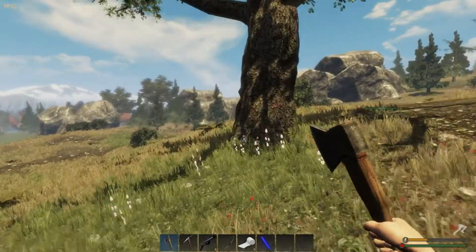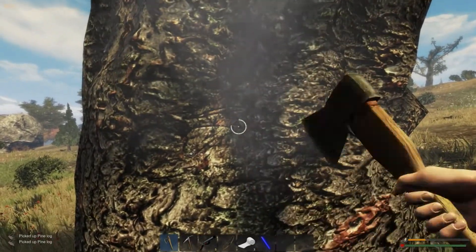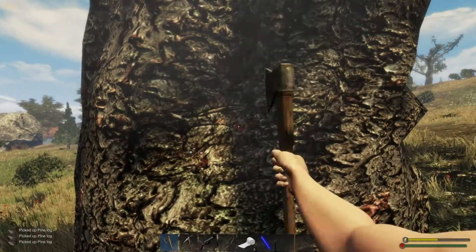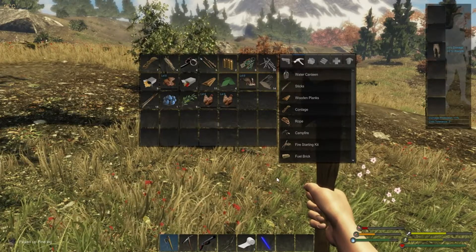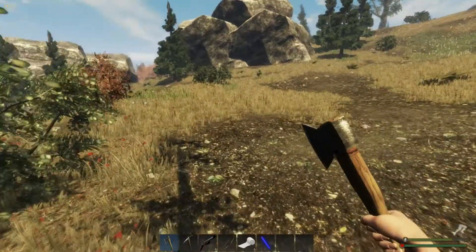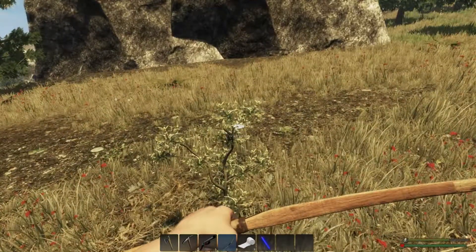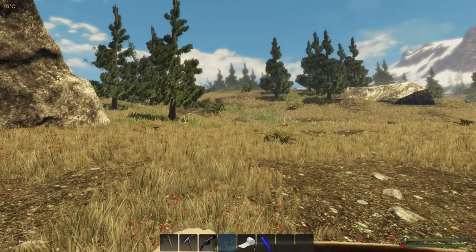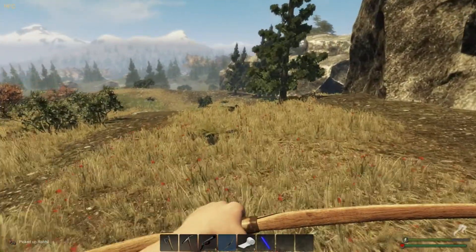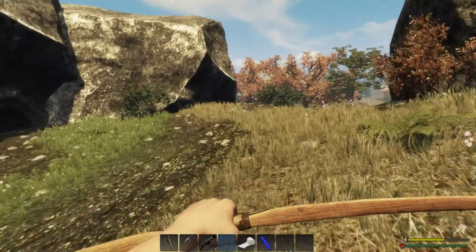Let's do some more wood chopping. Stamina is getting quite low and we're quite low on protein. Let's head back to base and see if we can get that up. Go ahead and get her flowing - there we go. I'm going to pause out, get us back to base and cook up some grub.